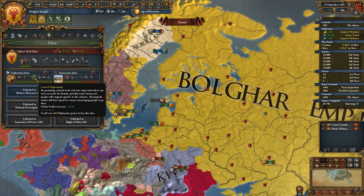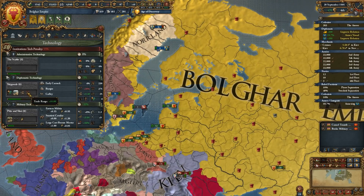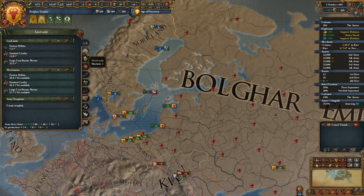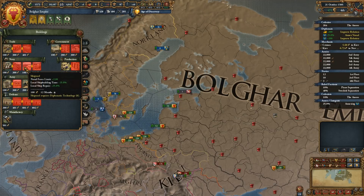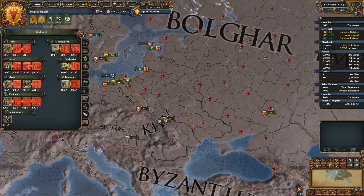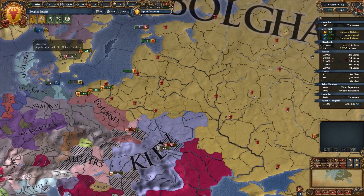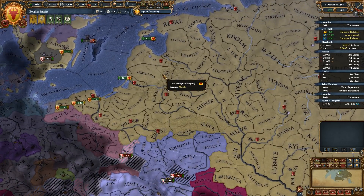We have new ideas. We can get Land of Opportunity, which costs 400 Diplo power — Global Settler increase plus 20. There's also trade range, naval morale, shipyards — what does shipyards get us? Dry dock, shipyard, increases our naval force limit. I would really, really want that. And we can do regimental camps to increase our land force limit — that's actually perfect. Unfortunately, I need the money for our eventual embracing of the Renaissance.